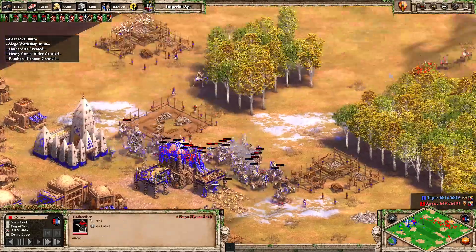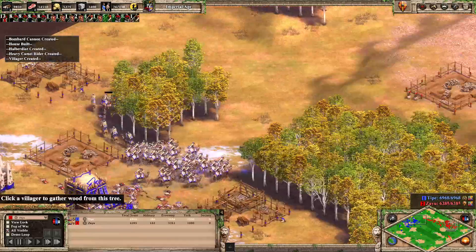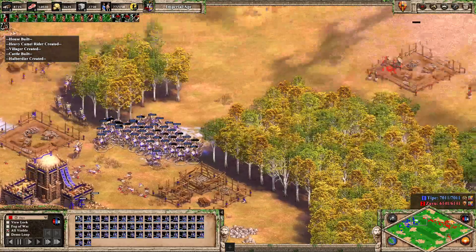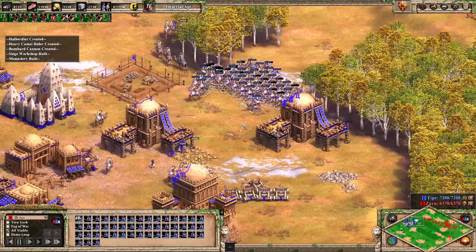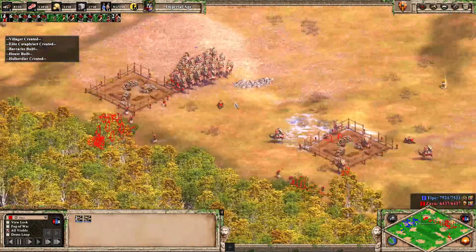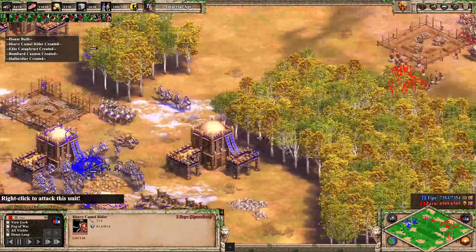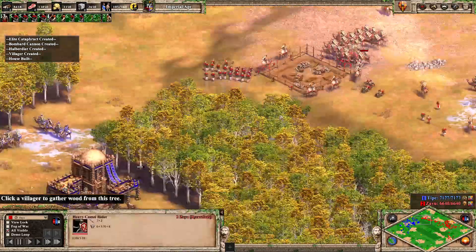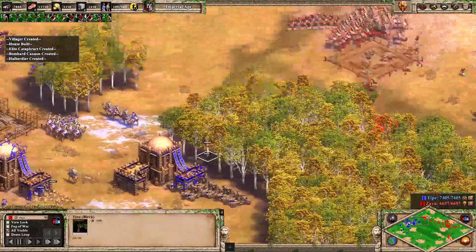A big halberdier push here. Zayu having his trash taken out by Type, but bearing in mind Type has invested an awful lot in these camels and now they are a little bit low. There was a tiny bit of friendly fire there. Pretty similar comp from Zayu this time around, but he's added in a bombard cannon, got a few more of his own camels, and he's not just going to sacrifice halbs.